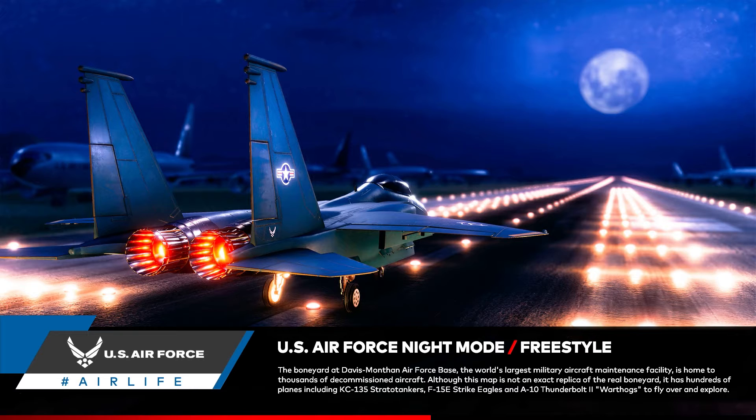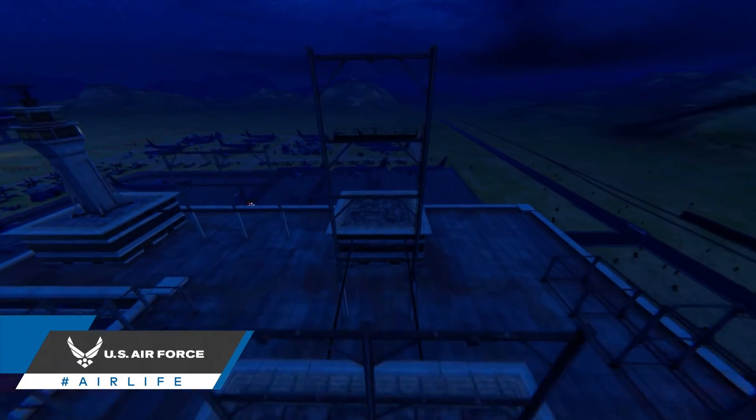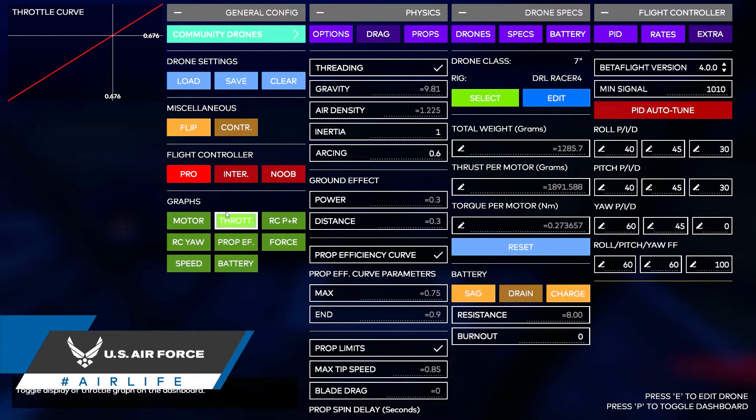So let's jump into the US Air Force night mode map. One of the best ways to practice throttle control is to hit gaps. Start with larger obstacles that are higher up, like these gates. We'll put on the throttle control graph so you can see exactly how much stick deflection I'm using.